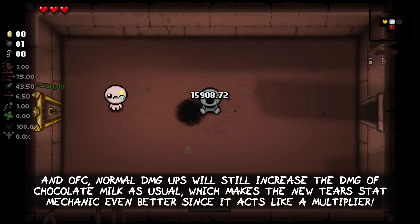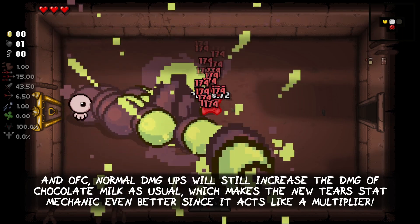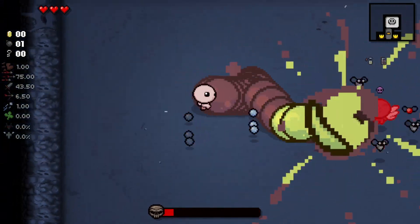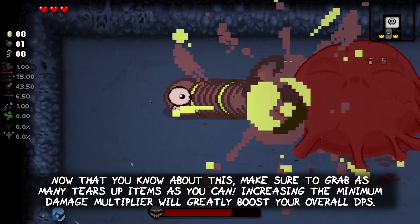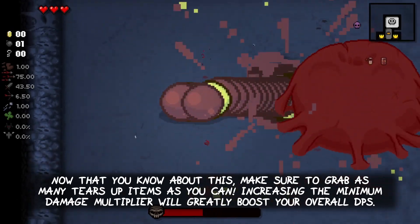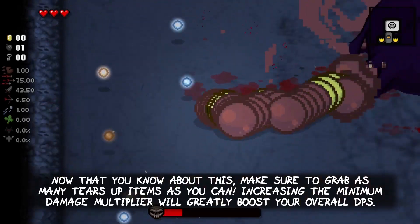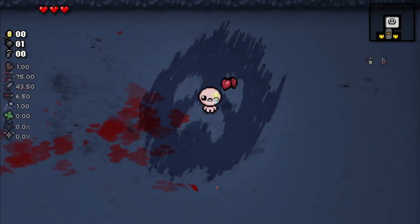Normal damage-up items will still increase the damage of Chocolate Milk as usual, which makes the tears stat mechanic even better since it acts like a multiplier. Now that you know about this, make sure to grab as many tears-up items as you can in your Chocolate Milk runs — increasing the minimum damage multiplier will greatly boost your overall DPS.